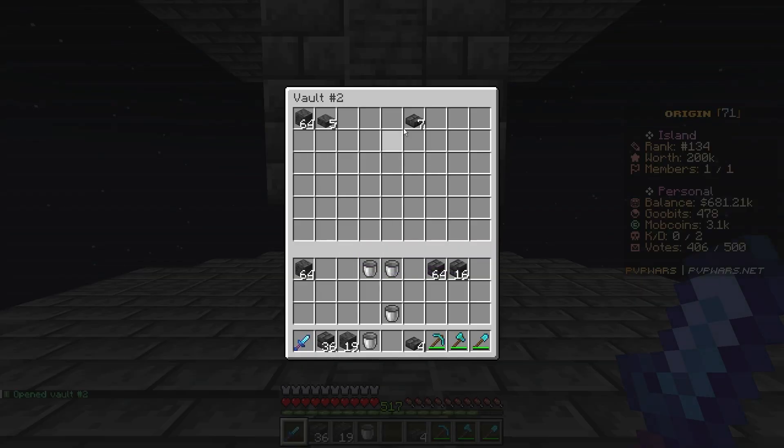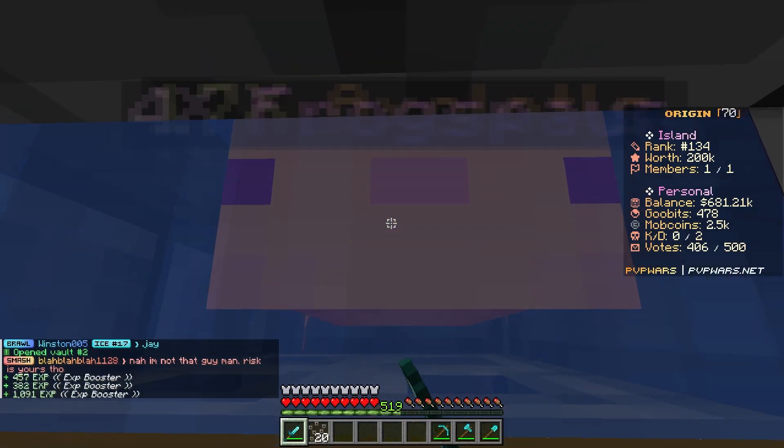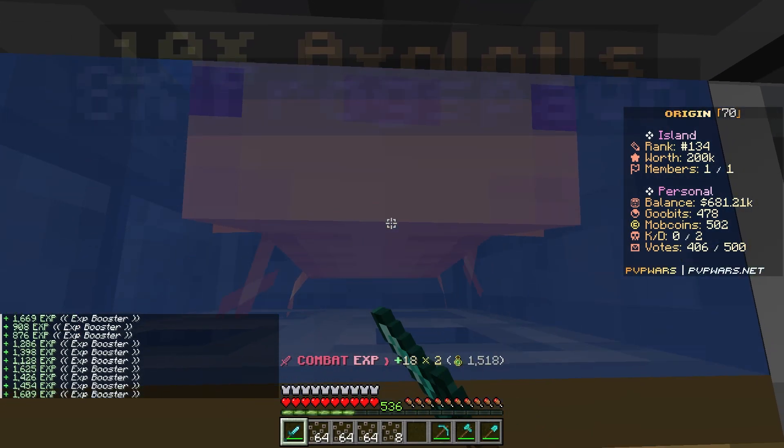Going into PV2 to put away our blocks. If I need spare buckets, I'll put those in there as well. Now if I shift and go under here, we can kill axolotls and get XP in the chat from an XP booster that's currently active. We can also get mob coins — the gold ones.